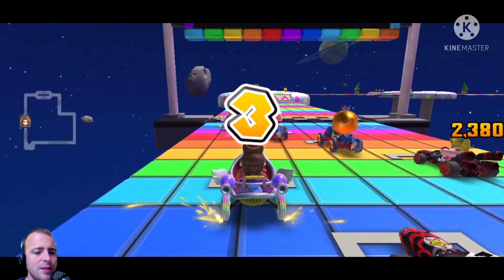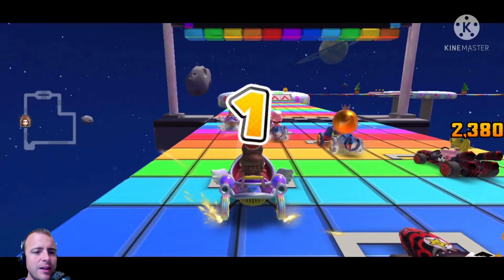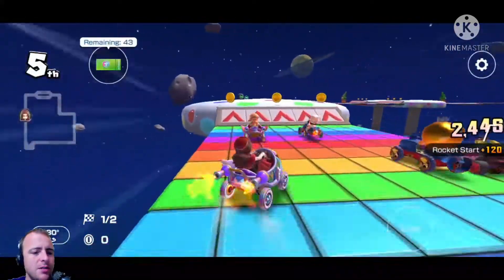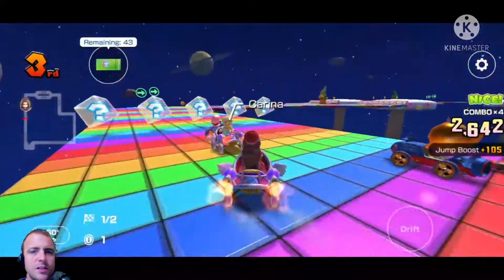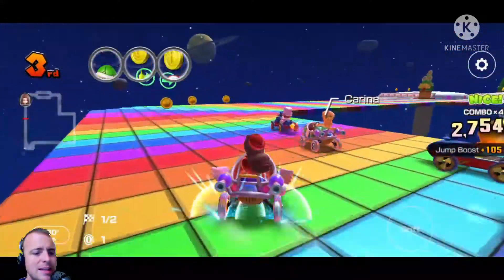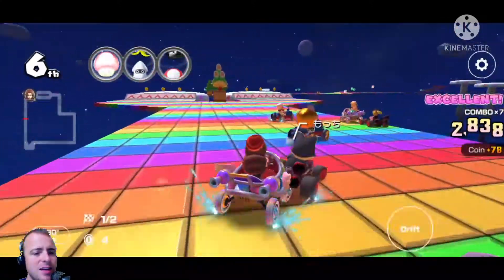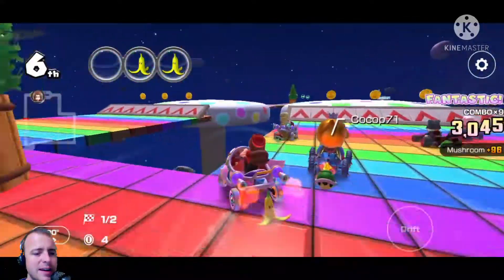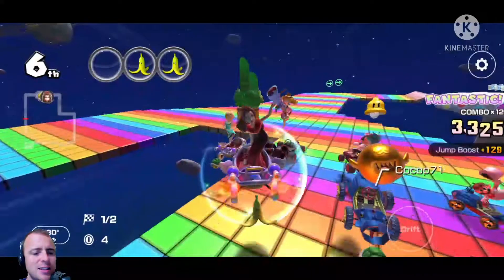So to start, we have Remix Rainbow Road 2. As usual, go for the rocket start, otherwise you won't get a non-stop combo. I would like to prepare for a mini-turbo once you jump off that ramp. And you want to get these 3 coins right here. And if you have an item like a green shell, you can throw it at the katamatsu there. But for now, use the mushroom early to try and get up ahead without crashing into the items.